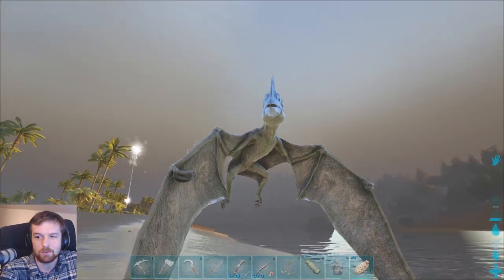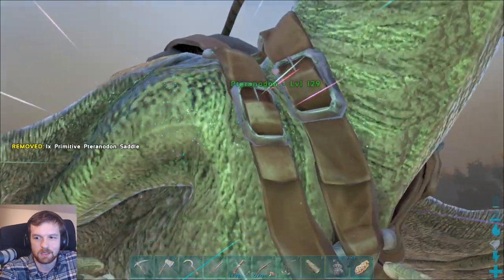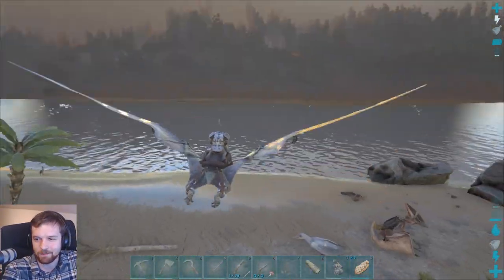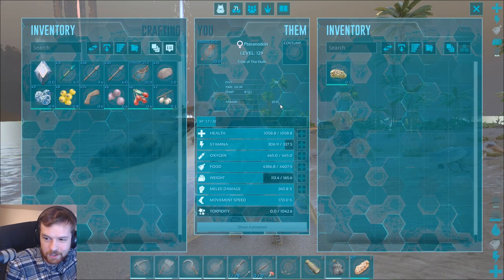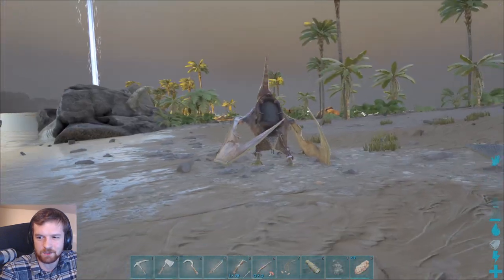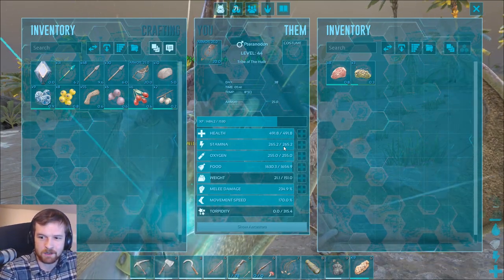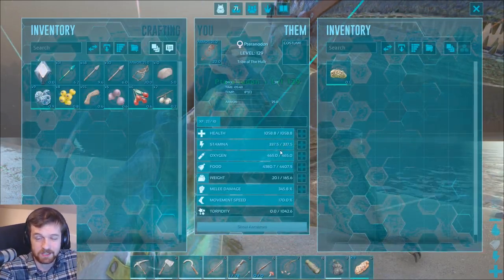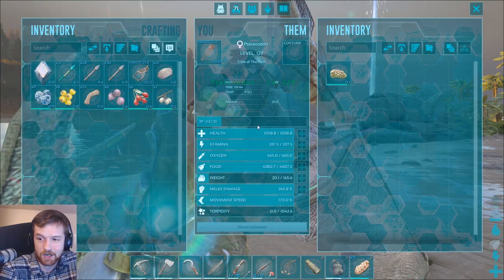The Megalodon saddle requires cementing paste, fiber, and hide — not that expensive, so I was able to easily make it. Come on over, buddy — I want to see what you can do. We've got a level 129 Pteranodon! How about that, boys? What kind of stats is this guy rocking? That stamina though, dude — that is epic! 337 stamina. Compare that to this guy's 265 — and that's only because I've been ranking up stamina a whole bunch. This one's got 165 weight and 337 stamina. As we rank this guy up, we're going to get ourselves a ton more stats. It is going to be fantabulous!